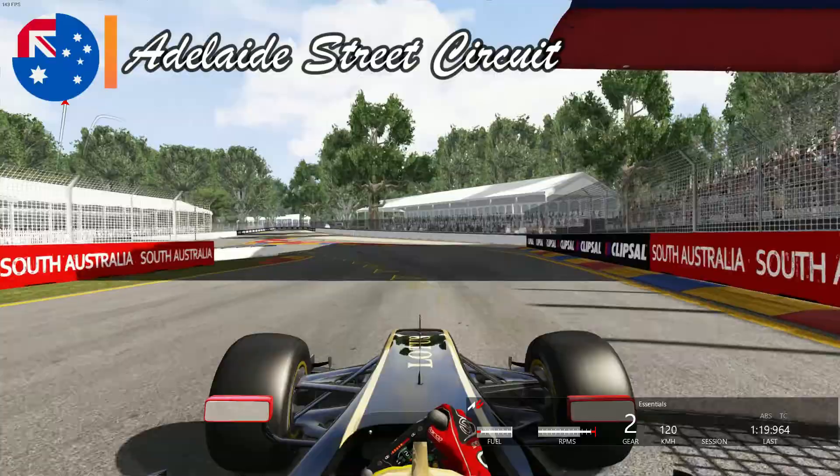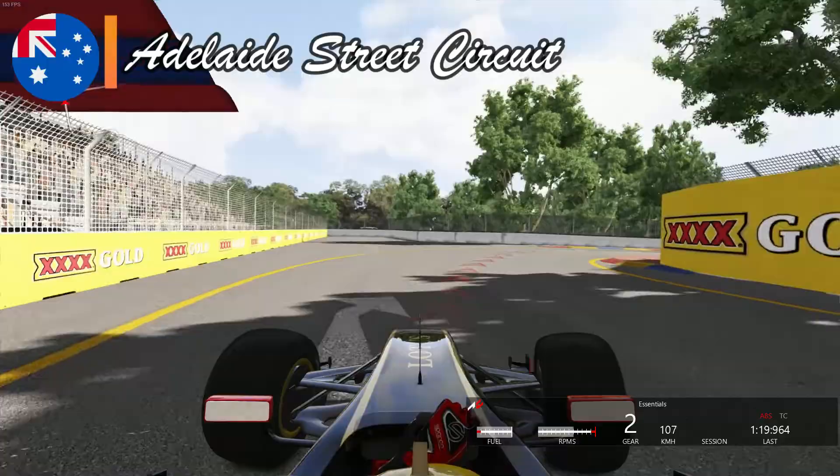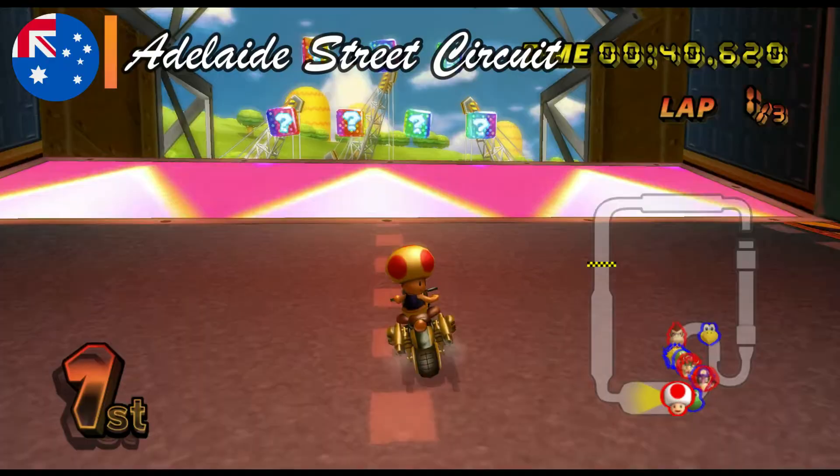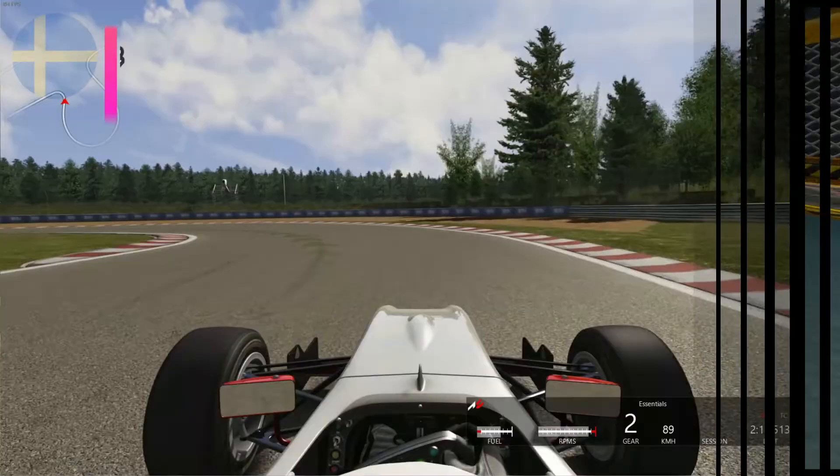The last city circuit on the list is Adelaide, which hosted the Australian Grand Prix in the 80s and 90s before Albert Park. The circuit is fairly simple shape-wise, but it does present many 90-degree turns and speed traps along the way — not to mention that being a city track means walls everywhere. Toad's Factory from Mario Kart Wii also has hard 90-degree turns and narrow spaces between the edge of the track and the walls. While challenging, both offer good races.